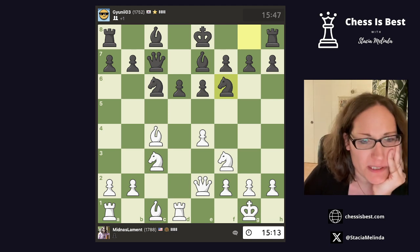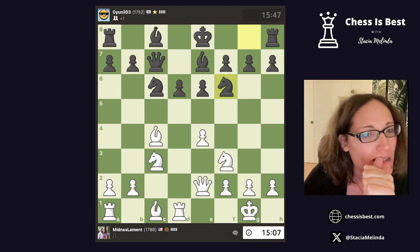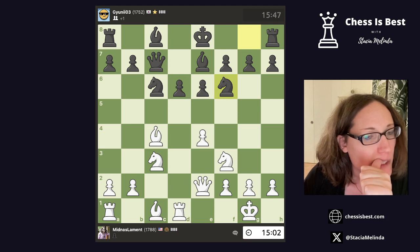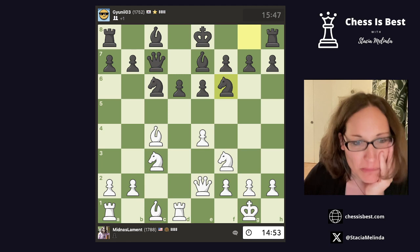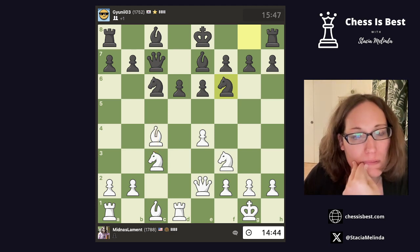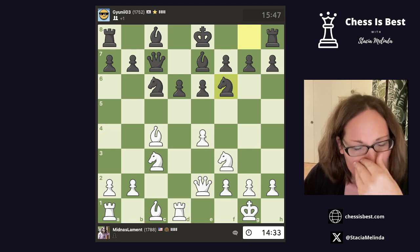Now knight f6 — that's probably right, so we're getting sort of a main line but with the queen on c7. Actually, it's not a main line at all. I think this is dubious. It's a slight critical moment, so I'll spend some time. I'm definitely thinking about e5 or knight b5 — I think these moves are both possible.